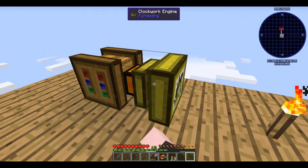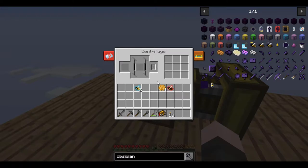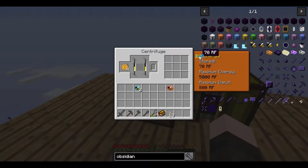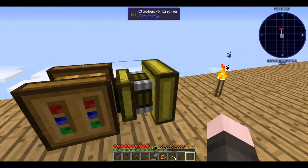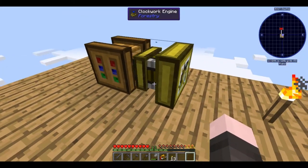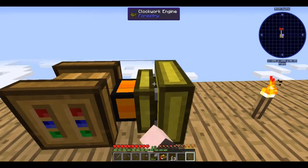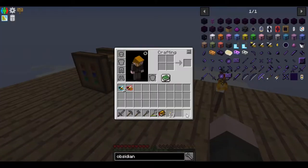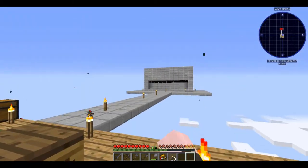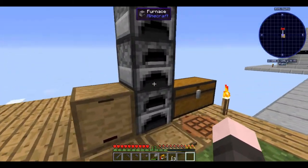So how this works is you just right-click it. Now that's going to start generating power. This kind of sets 800 RF a tick. We got 100. Also this thing's been running because I've been AFK for around eight hours while I was at work.